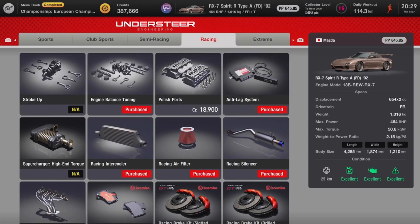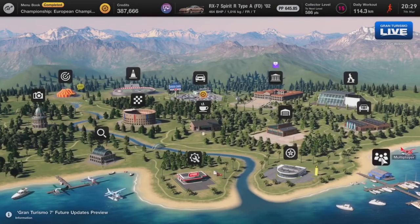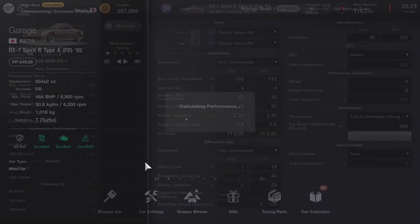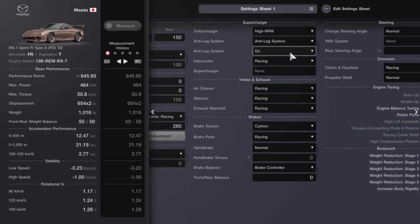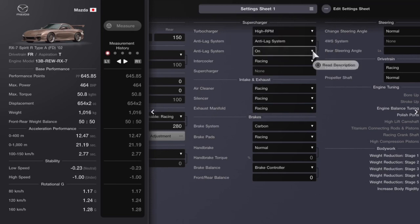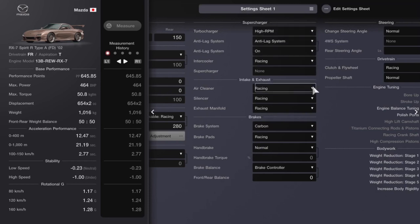So either of those three you can have, and make sure once you buy them, you go across to your garage and then go into car settings, go across to anti-lag system, make sure that is on. Press triangle to confirm once you put it on. Same with the turbocharger and the exhaust silencer on racing. And that is it.